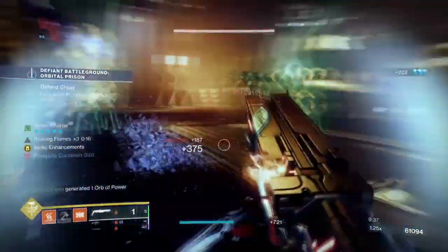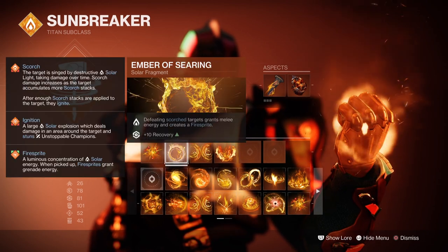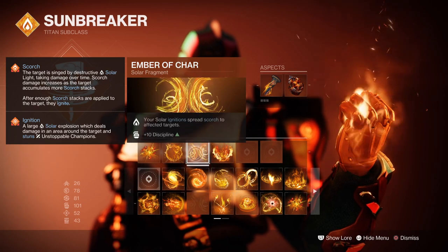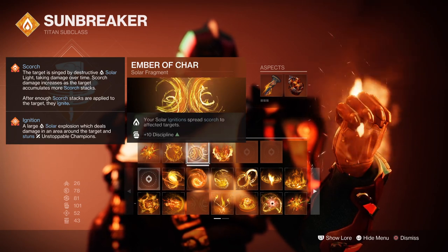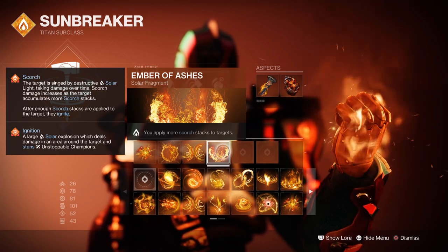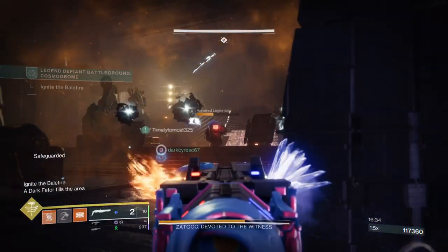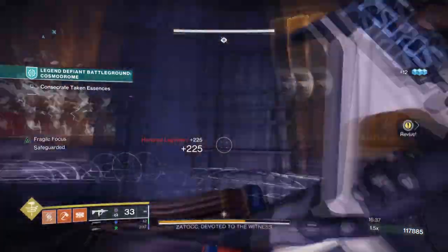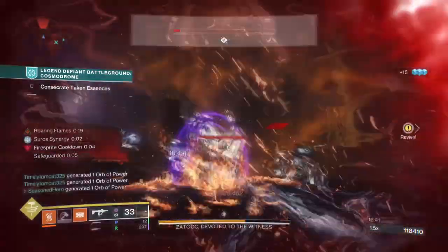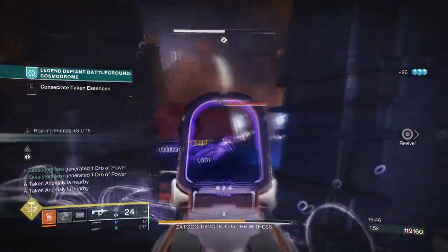Looking into the fragments: Ember of Eruption where solar ignitions have increased area of effect; Ember of Searing where defeating scorched targets grants melee energy and creates a fire sprite; Ember of Shar where your solar ignitions spread scorch to another target; and Ember of Ashes where you apply more scorch stacks to targets. The most important fragment to have here is Ember of Searing, as it is easy to proc and will be giving us both melee and grenade energy back, which we will need. The ignition fragments will be handy not only for the powered melee but also for our exotic.